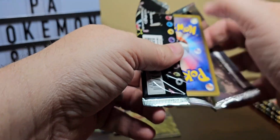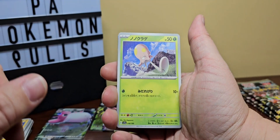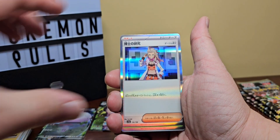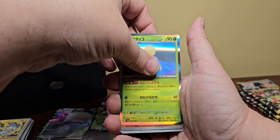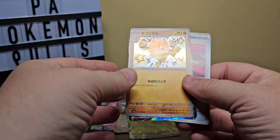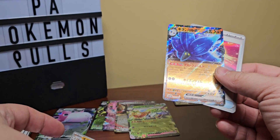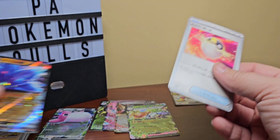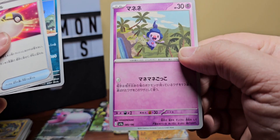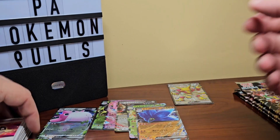Let's see if we can get ourselves a trainer or even an AR — I feel like this is probably going to be the only box of this I open. There's Sana, there's Driftloom again. We got Mankey and our EX card — Laimola, I think. Mankey is pretty cool though. I think you're supposed to get three baby shinies — there's a baby Mime. I'm happy with Mankey, that's pretty neat.